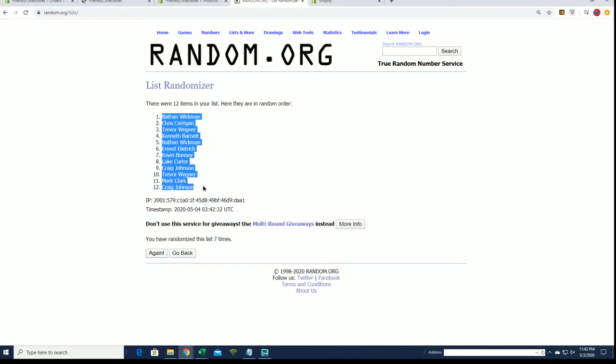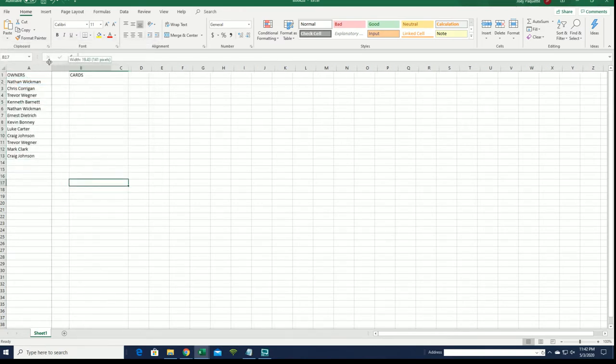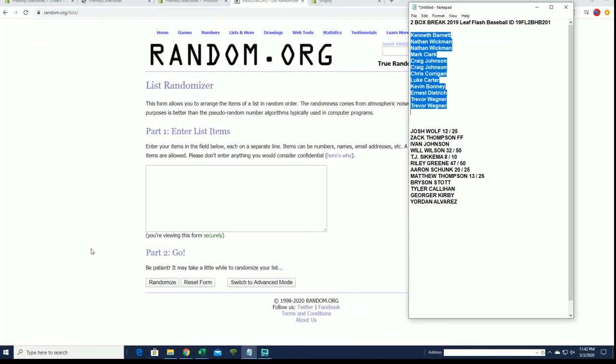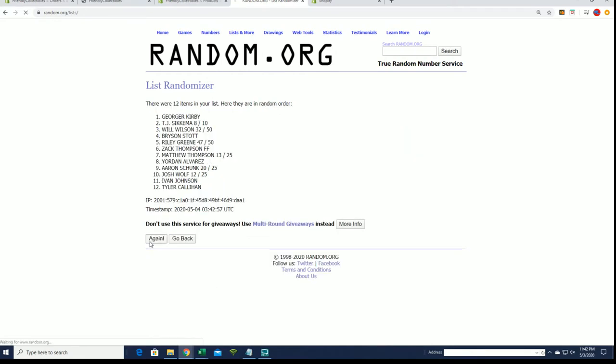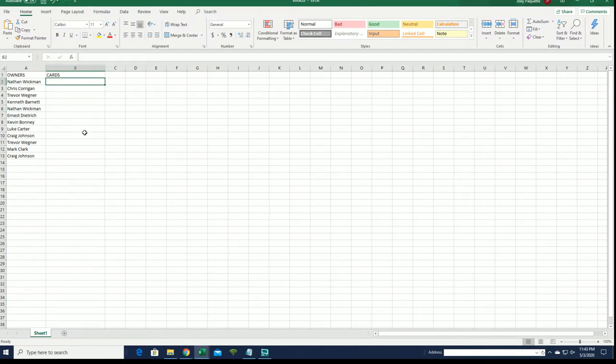All right, Nate W to Craig J — there's our name. Now let's random the cards. All right, good luck — thanks for joining. We will definitely do another two-banger everybody-hits break tonight. All right, here we go: Josh Wolf to Alvarez. Six and seven — boom. I spoiled — I murdered George Kirby's name. Whoops, that's all right. Poor George.